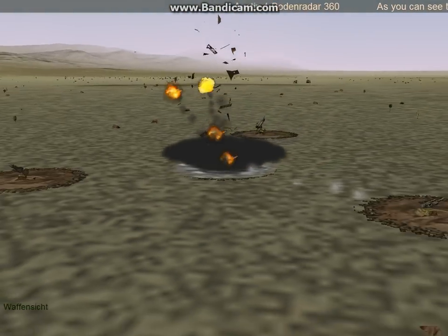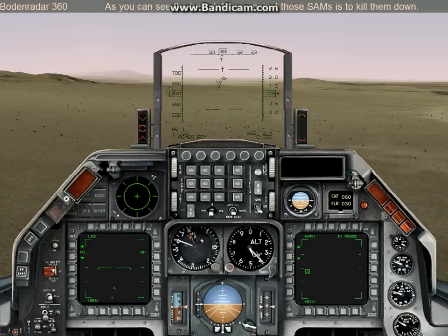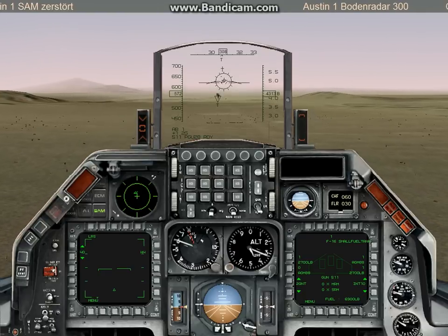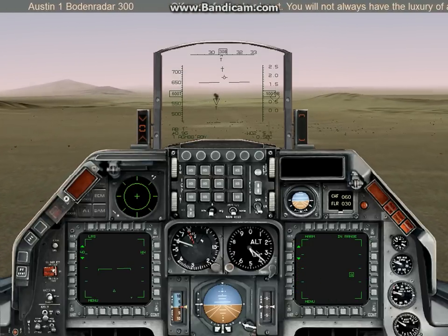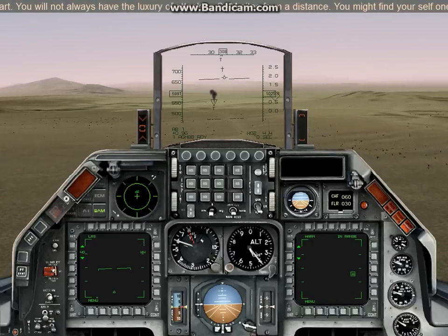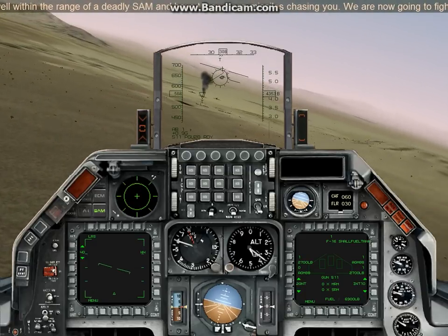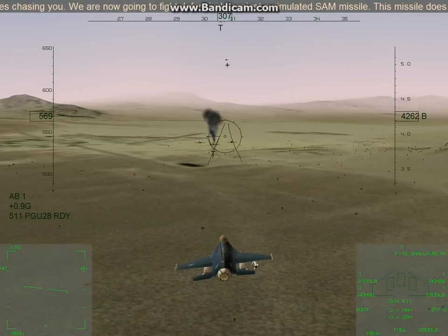As you can see, the best defense against those SAMs is to kill them first. Now for the hard part. You will not always have the luxury of attacking SAM sites from a distance. You might find yourself one day well within the range of a deadly SAM and have those missiles chasing you. We are now going to fight defensively against a simulated SAM missile. This missile does not have a real warhead and will not cause any damage to our plane.